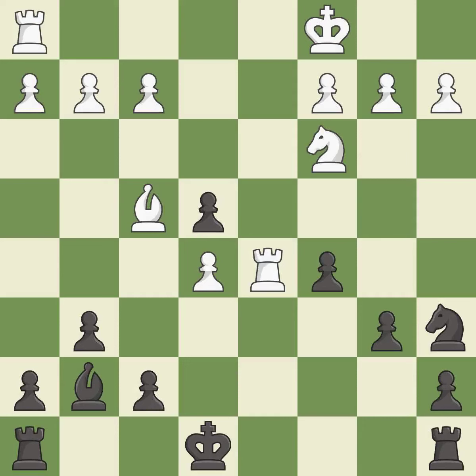This allows the knight to control more squares — it is best. This wins a tempo by threatening a rook and forcing it to move away — it is best.